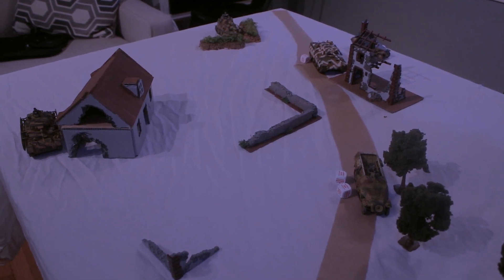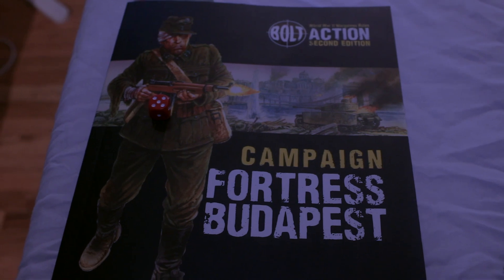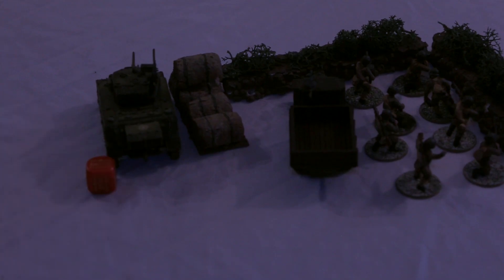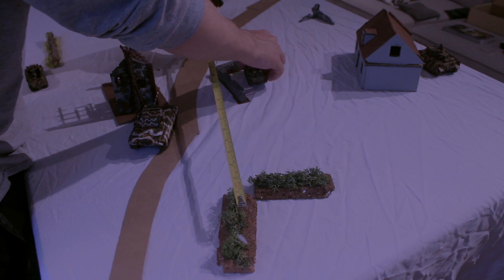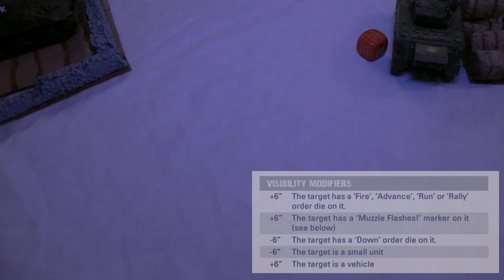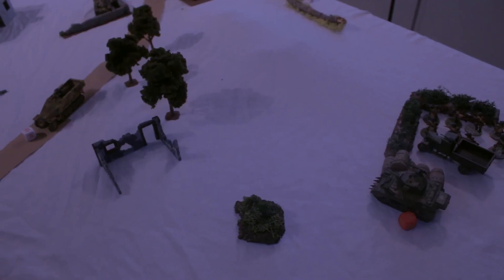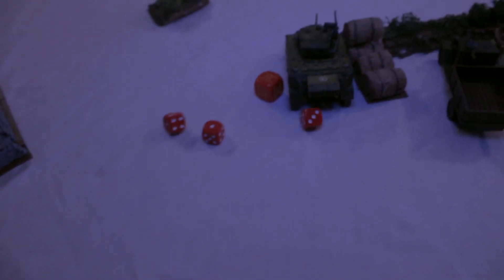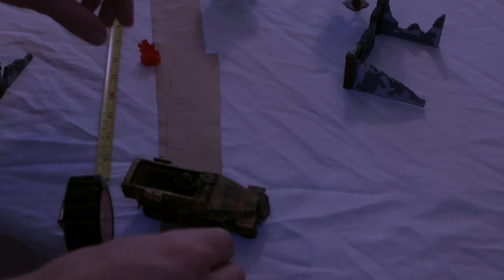Before turn 2, a D6 is rolled to determine if the night rules still apply. The roll of a 5 doesn't add up and the attack continues in the dark. The first order dice goes to the Soviets, who put the Stuart on ambush waiting for the German infantry. The Germans continue their push, advancing both a half-track and the Marder III. Another order dice allows the other half-track to advance with double movement, but the Stuart uses its ambush to fire. The Soviets roll for sight distance, getting 20 inches, meaning the half-track is spotted. Needing a 5+ to hit for hard cover, the main gun misses, as does the Pintle HMG, but the hull-mounted MMG puts a pin on the target. The half-track then finishes its advance.